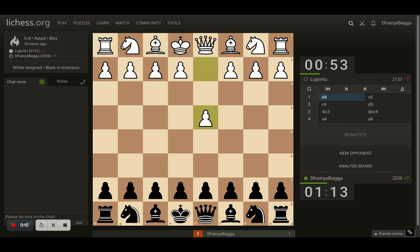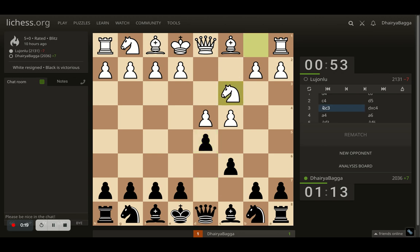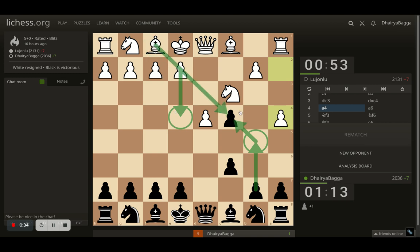Here I was playing as black. My opponent starts with d4, I respond with c6, opponent goes c4, here I play d5. Now the opponent can't trade here but declines and plays knight to c3. I take the pawn and opponent plays a4, making sure that I cannot play b5 to defend the pawn. Otherwise the opponent can play e4 and then take with the bishop — that's the idea.